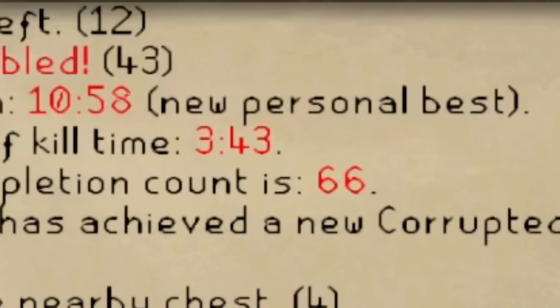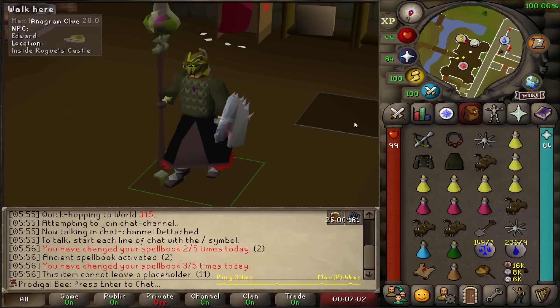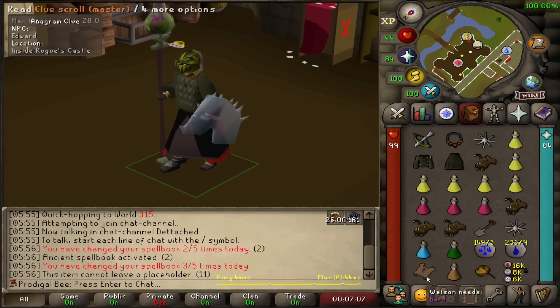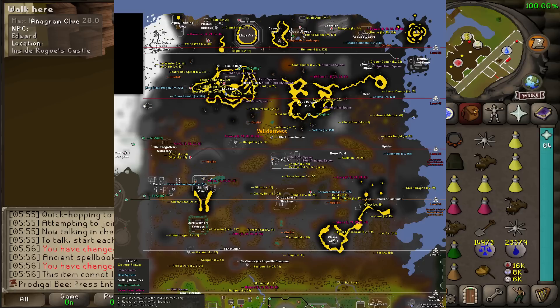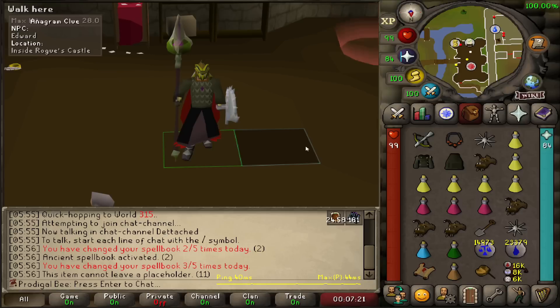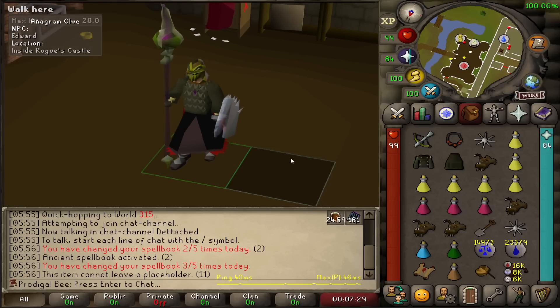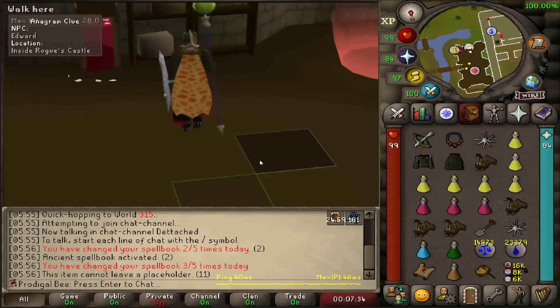That was a new PB — sub 11 minutes! While doing the Gauntlet, I pulled an elite clue which I was able to swap for a master. I spent the last hour and a half doing this master clue, and the final step ended up being in the deep wilderness in multi-combat. I don't want to waste that hour and a half, so I'm going to go out there and try to complete it.